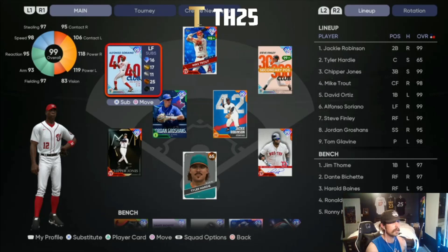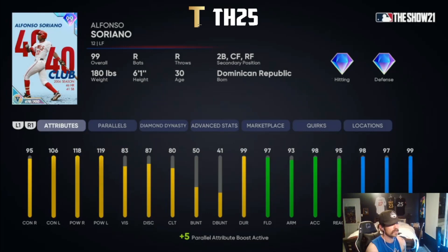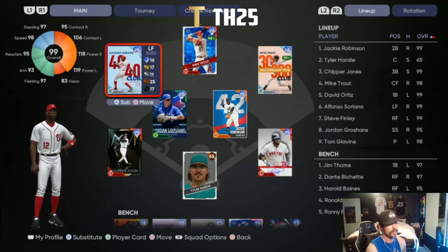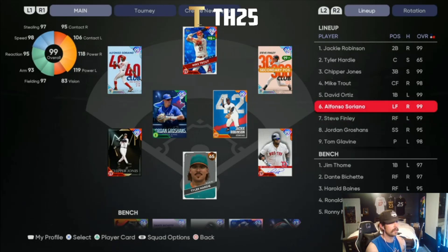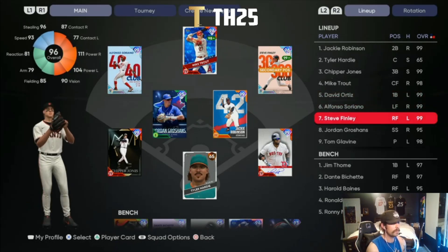Hitting sixth, Soriano — got him to parallel five. He was in the leadoff spot until Jackie Robinson came onto the team. Really good card, really good speed. I've got him there behind Ortiz to make sure they don't bring a lefty — he's in between Finley and Ortiz, the two lefties, so hopefully those guys are getting at-bats against righties.